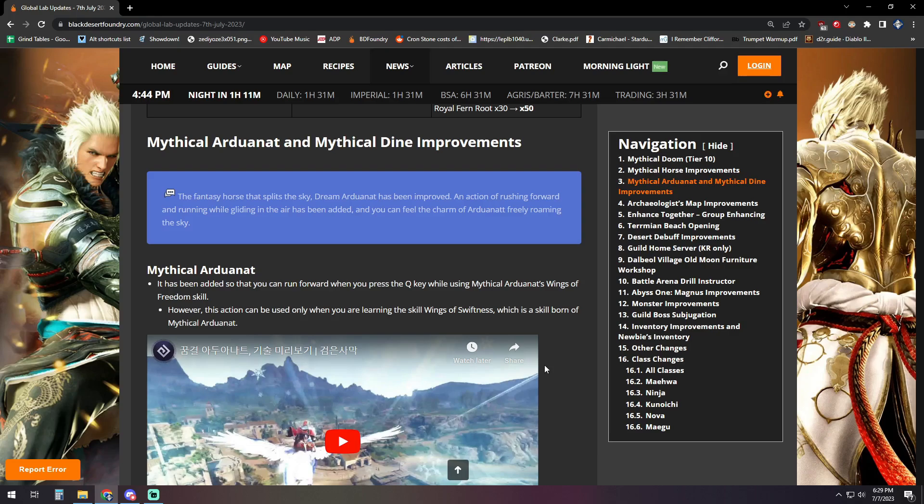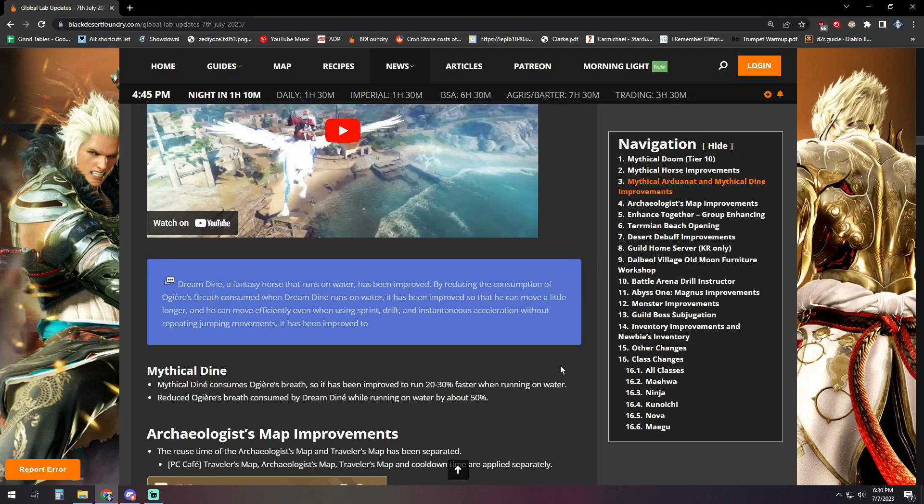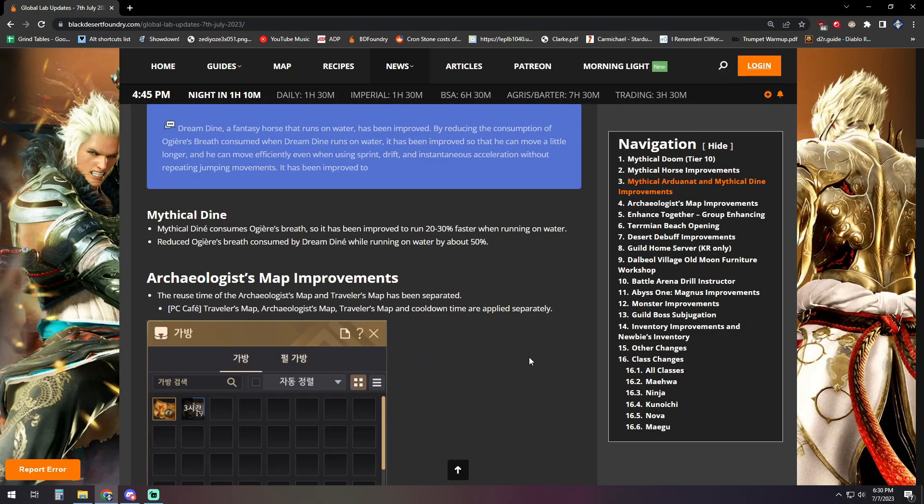There are also improvements to the Unicorn and Pegasus T10s. For Pegasus, you can now run forward when pressing Q to use the Wings of Freedom skill, though this can't be used while learning Wings of Swiftness. For the unicorn, the Ogre's Breath ability has been improved so it runs 20 to 30 percent faster on water, and breath consumption while running on water has been reduced by about 50 percent — so it can zoom on water for longer and faster.